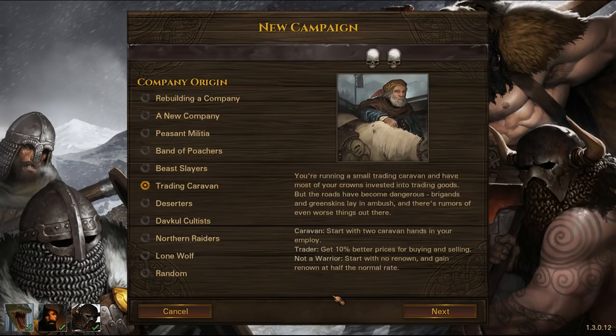Trading Caravan — two skulls again. You're running a small trading caravan and have most of your crowns invested into trading goods, but the roads have become dangerous. Brigands and greenskins lie in ambush, and there are rumours of even worse things out there. Trader — get 10% better prices for buying and selling, which is nice. Not a Warrior — start with no renown and gain renown at half the normal rate. This is the grindy campaign where you'll get renown really slowly — you're probably never going to be working for the noble houses until around day 80 to 120.